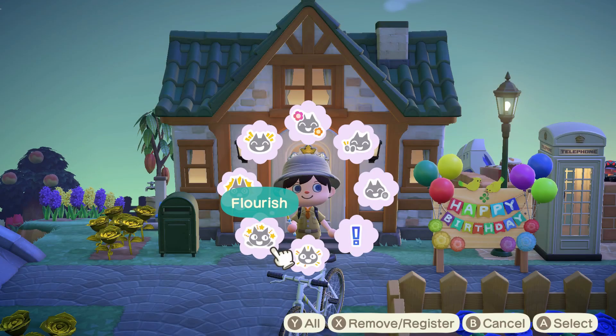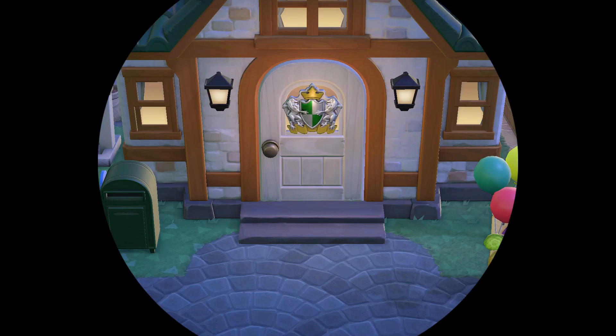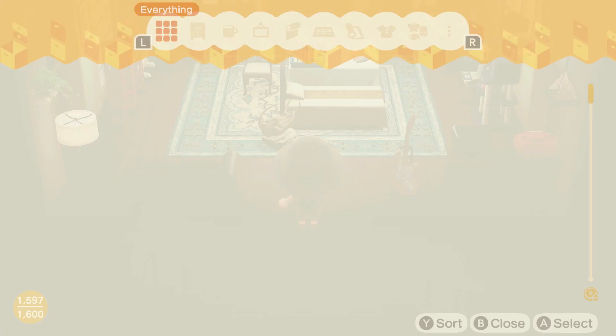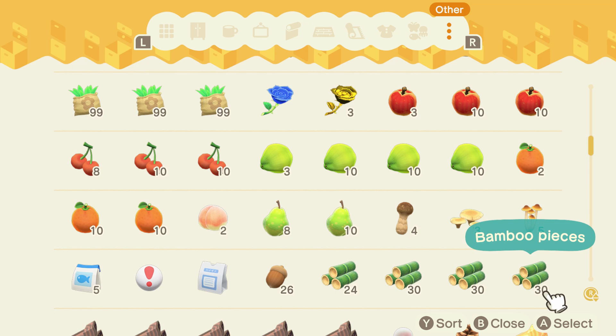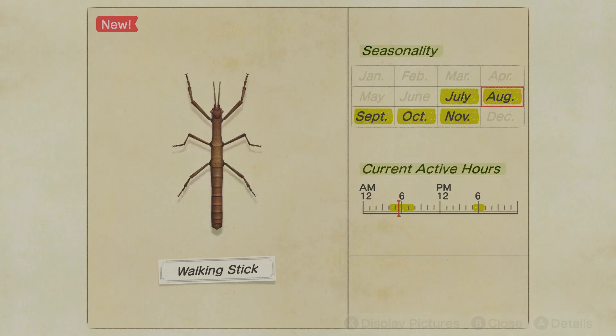Welcome everyone, it's GameCamilla here back at you with another video. Today we're taking a look at catching a walking stick bug in Animal Crossing New Horizons. A lot of viewers have been saying they've not been able to even see one and having difficulties adding it to their collection, so I'm gonna show you a super easy way to get it without pulling your hair out.